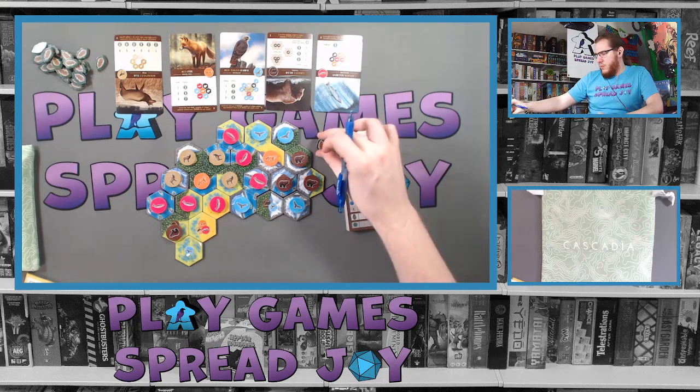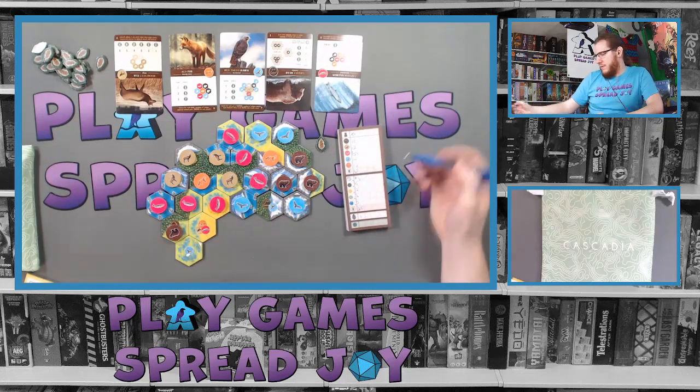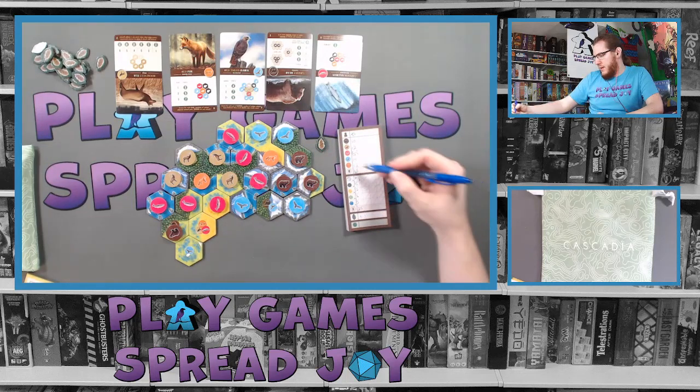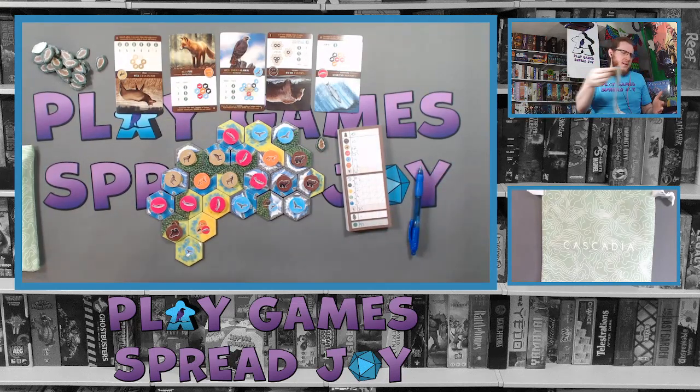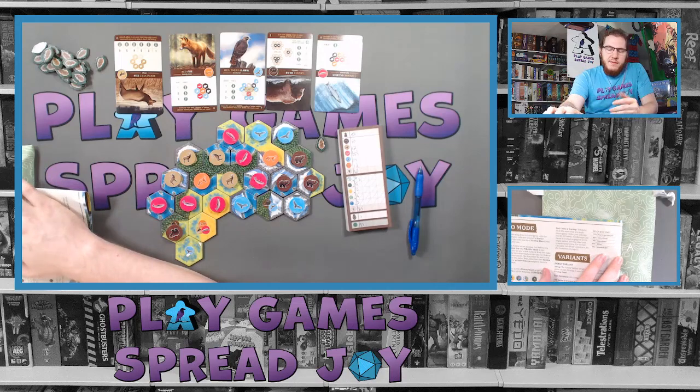I had one wildlife token remaining. So sixty-five plus twenty-five is ninety, plus one is ninety-one total. Let's compare that to the solo scoring levels: sixty or more is a good start, seventy plus you're getting it, eighty plus is very good, ninety plus is excellent — and we got ninety-one, so we did excellent!